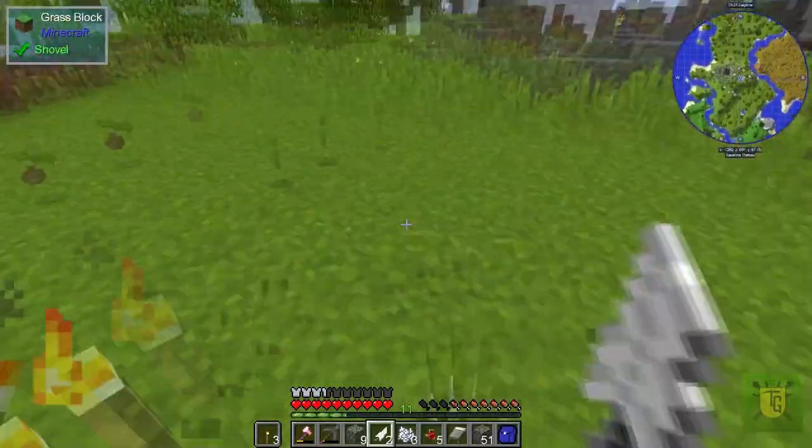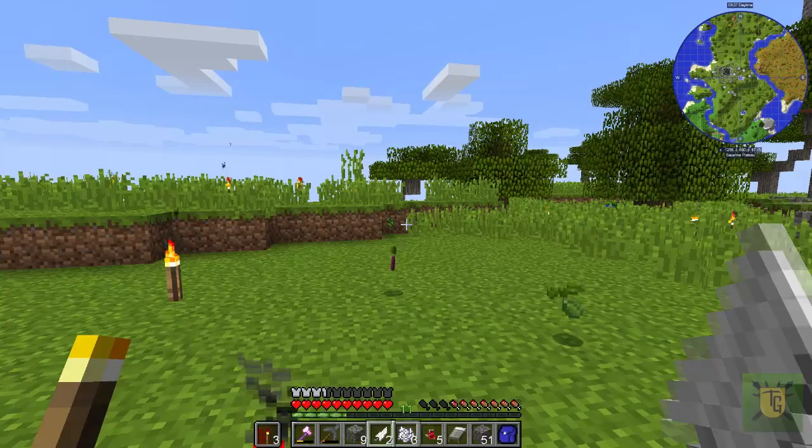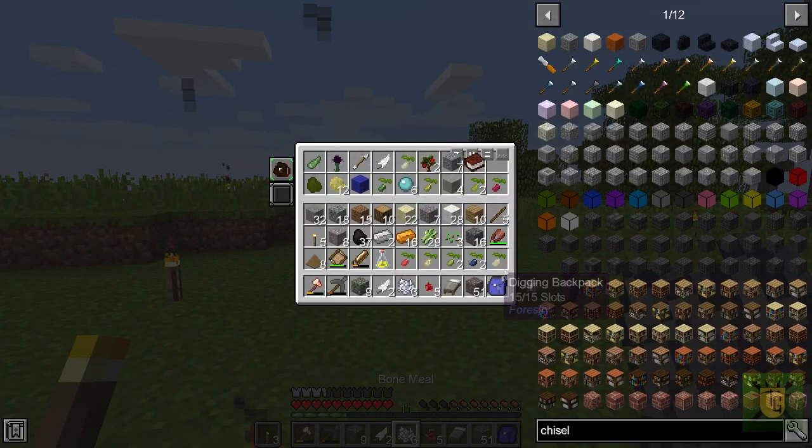I'm getting lots of different seeds, at least. Running out of space for them. It's really handy having that B function — if I'd known that, I wouldn't have had my backpack taking up space all this time.